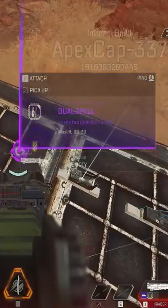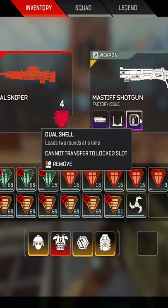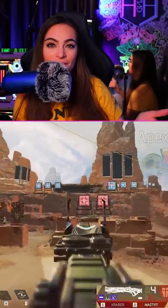There is a new hop-up called Dual Shell. It is very straightforward and simple. It does not change anything with your bullets or the bullet spread. Here I go showing you.